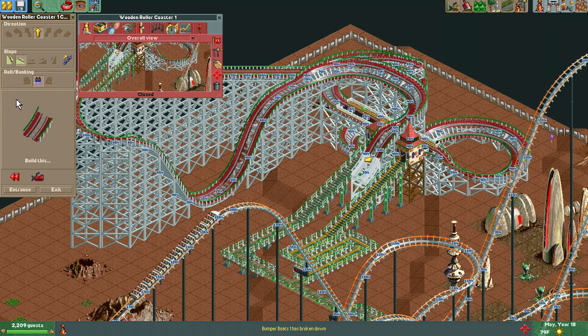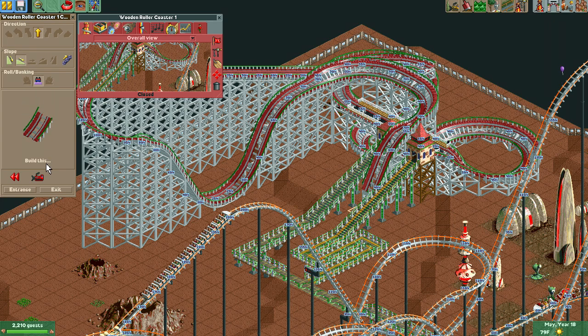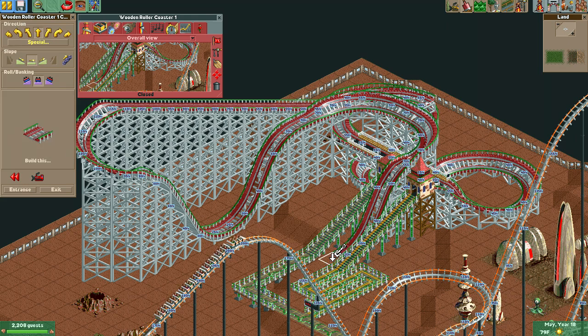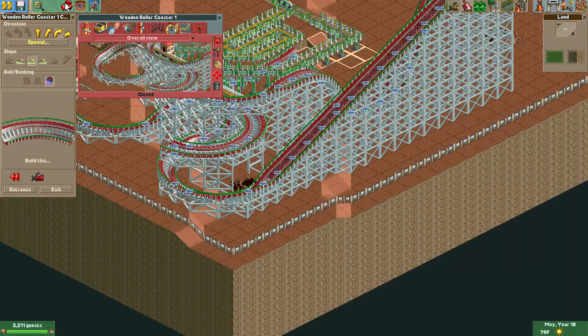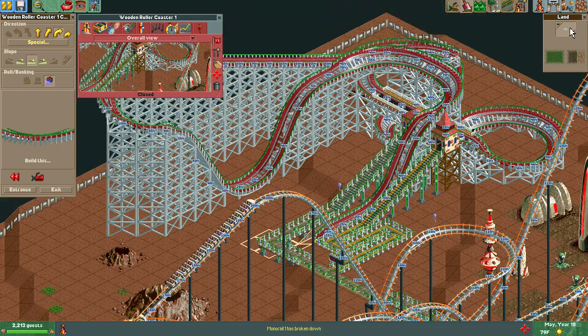That doesn't want to work. There's still a lot of speed coming through here. This is annoying that this isn't working. I could just lower the ground here — I'm going to have to lower it again and again. Although I could have made this thing go up. Maybe I'll do this... that's not going to work as the path is in the way. I wish I could get a better angle on this instead of through this coaster, but I'm not going to be that lucky.